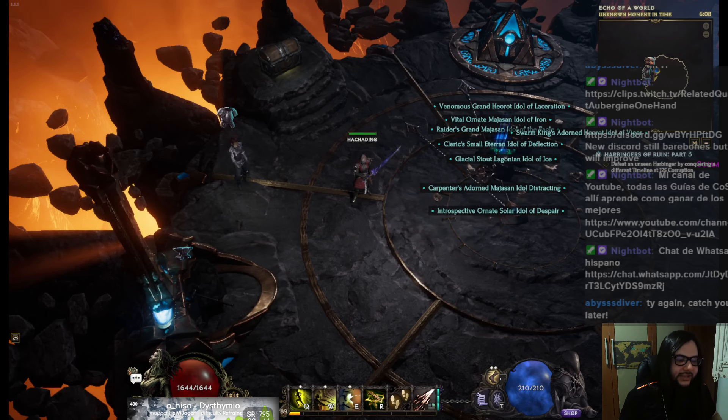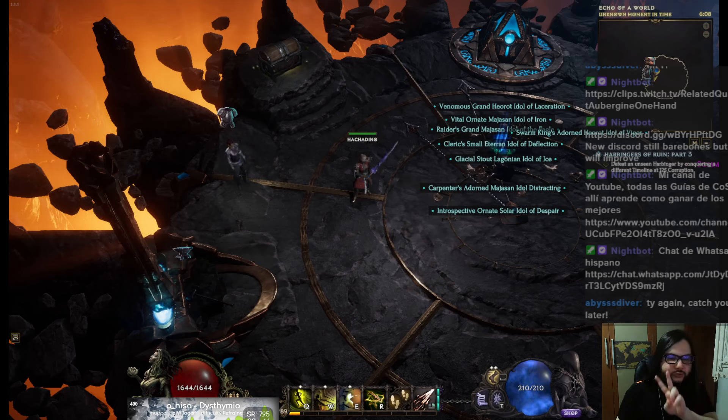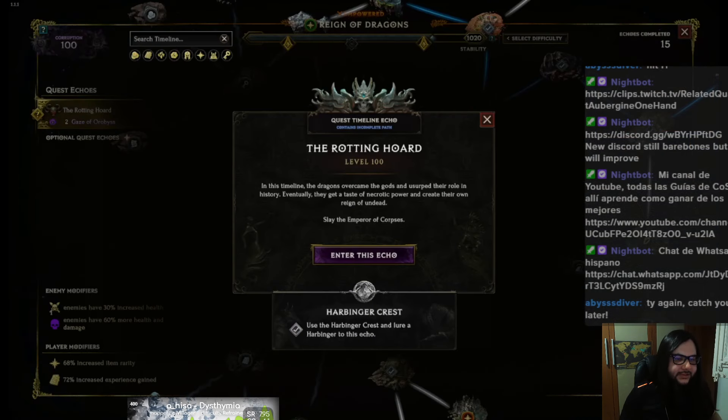As always, I like to show some clips of gameplay so if you like it or you don't, you can just skip ahead or stay. Now I'm going to show two clips. As you know, I still haven't done any dungeons, I'm just doing monoliths and getting my gear up. The first one is the 100 corruption boss of the timelines for the dragons — the rotting corpse dragon.